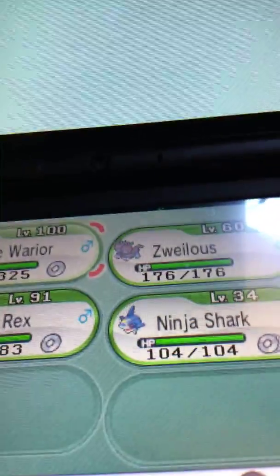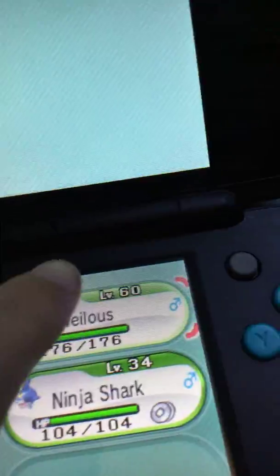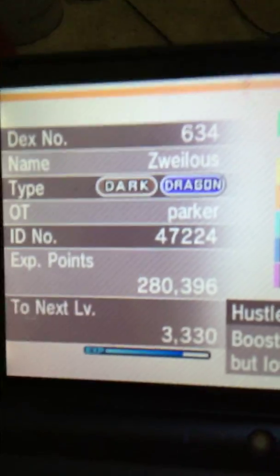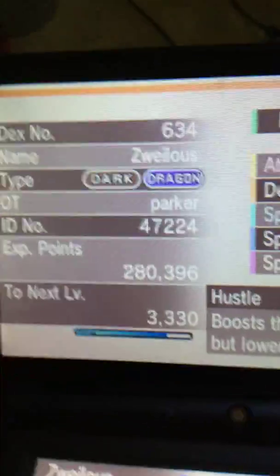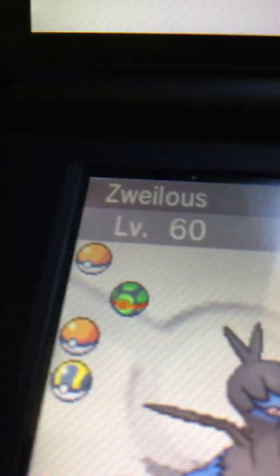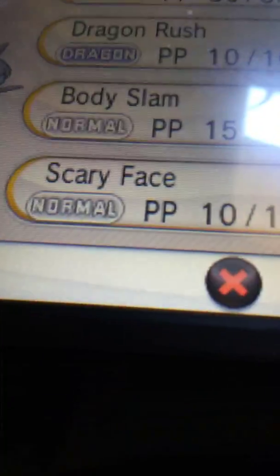I want to show you who I'm going to be evolving today. It's the one and only Zoelius. He is Zoelius, Dragon-Dragon type, and his original owner is me. Look at that level — Level 60. Take a look at the ball I caught it with: a Dusk Ball. That was the only one I had and it worked. His moves are Work Up, Dragon Rush, Body Slam, and Scary Face.